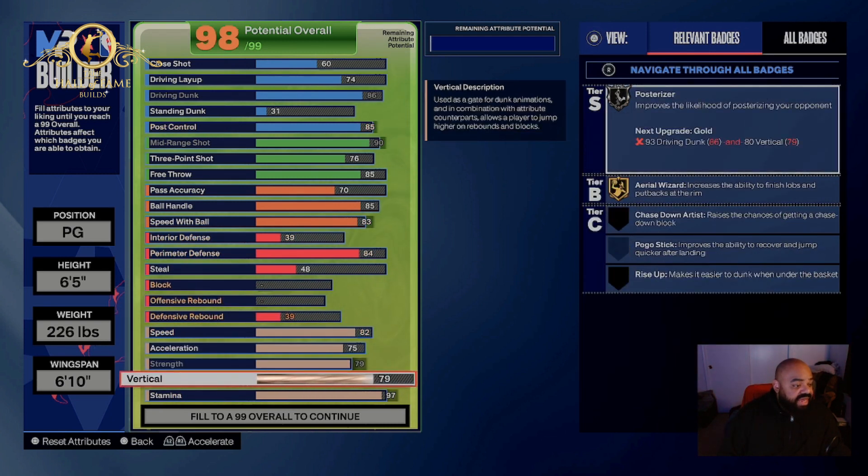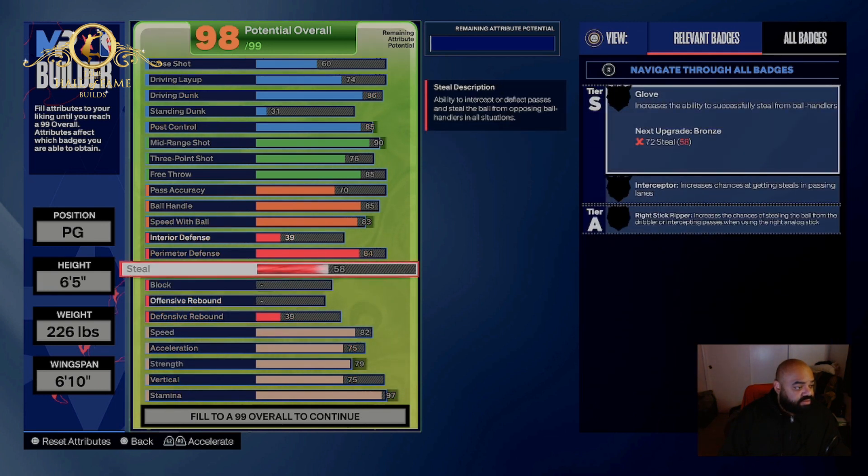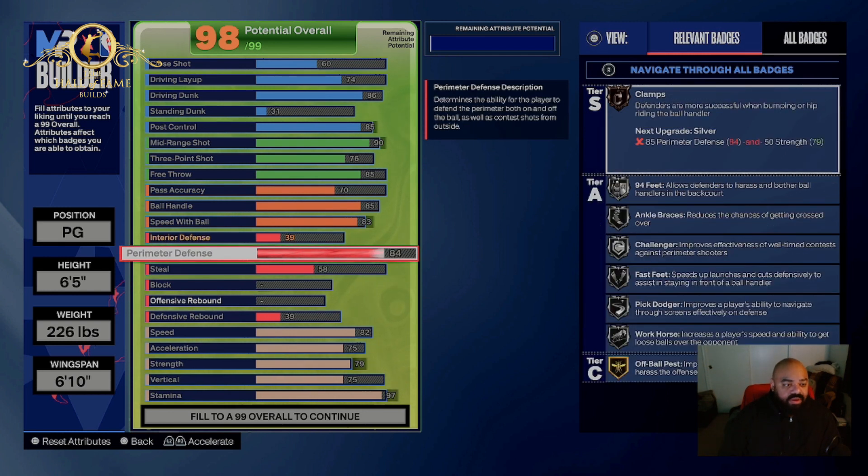Now that I came down on that, I could lower this down to 75. Bronze Clamps is perfect — that 94 speed with feet, fast feet, and Challenger. That's what you're gonna need.